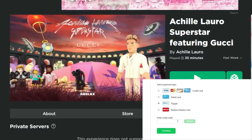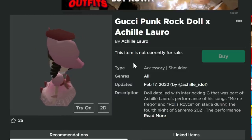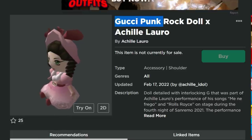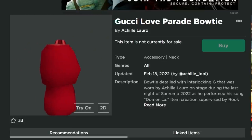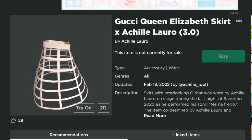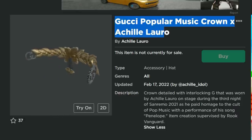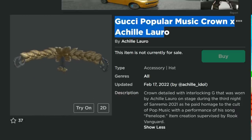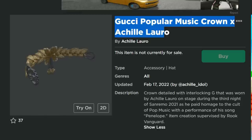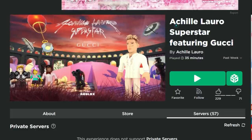What is up guys and welcome back to DieterPlays. Right here in this game, Achille Loro Superstar featuring Gucci, there are like seven free items that you can get. There's a mini game inside here and I'm going to show you exactly how to get these items. There's the Gucci punk rock doll, the Gucci love parade bow tie, the Gucci love parade faux fur, the Queen Elizabeth skirt, and the Gucci popular music crown, just amongst some other things you guys can get here for free. It's going to take a little bit of time and it's a little bit challenging, just giving you guys a heads up.